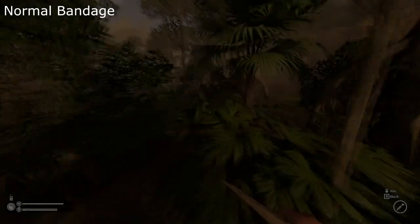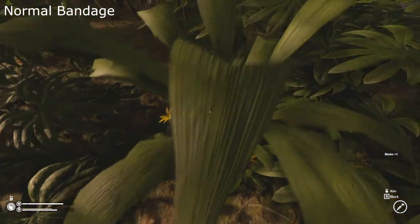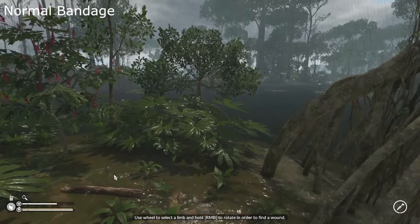To create a bandage, you must find the Molinaria plant. It has long leaves and yellow flowers at the base. The bandage will protect your wound from the elements. A bandage alone, however, may not stop infection.